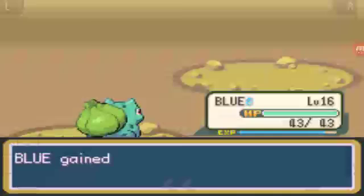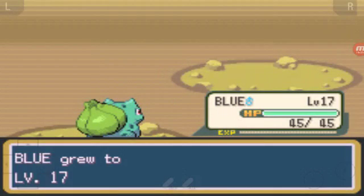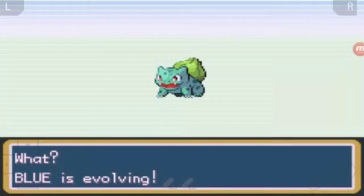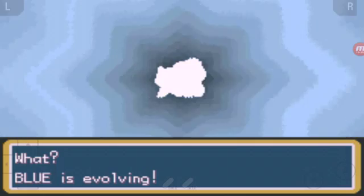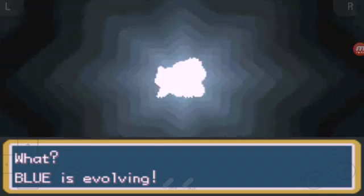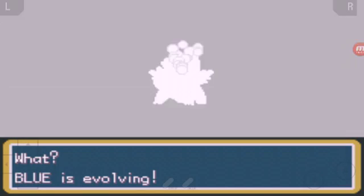Okay so he's going - I'm going to let him evolve. Beast mode - Ivysaur here! Blue just turned into an Ivysaur. Congratulations - Blue evolved into Ivysaur!